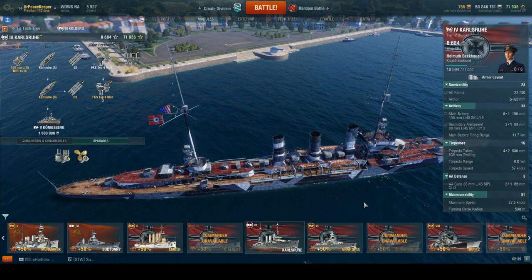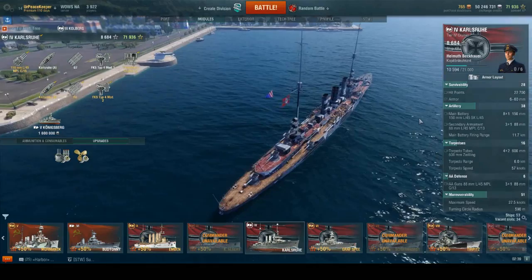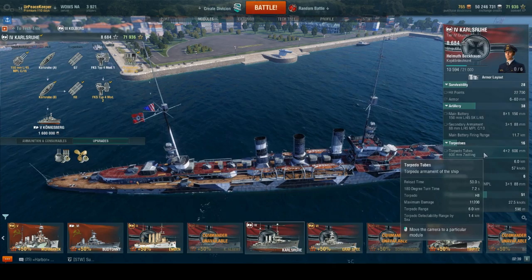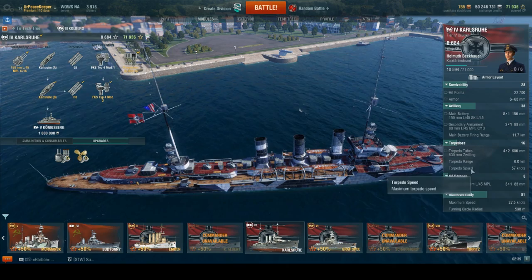In terms of torpedoes, she has 4 dual launchers, 2 per side, so 4 per side and 8 total. They actually have really good torpedo arcs, which definitely makes them very usable. 6K range, 57 knots, and 1.4K detection range — which is actually not that great for this tier and given the speed of the torpedoes, giving lots of time to react. However, at tier 4, most players aren't quite up to speed with the whole WASD thing, so they can be quite useful.